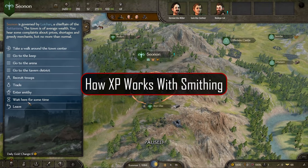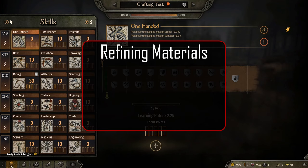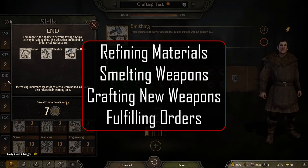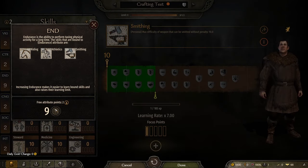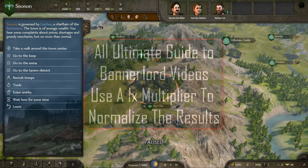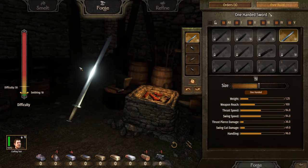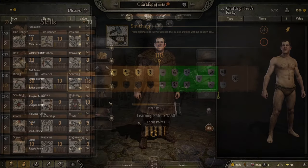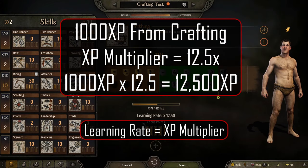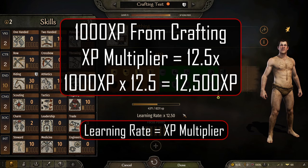You earn smithing XP in four different ways: refining materials, smelting weapons for parts, smithing new weapons, and fulfilling orders. Remember, all XP values in this guide are given with a 1x multiplier base value. To find out what your character or companion would earn, simply take these XP values and multiply them by your character's XP multiplier, which you can find on the character screen. For example, if we craft a weapon that gives 1000 XP, then with an XP multiplier of 12.5, we would actually have gained 12,500 XP.